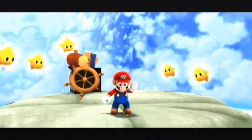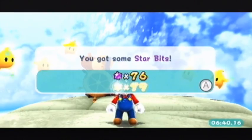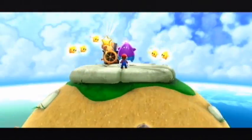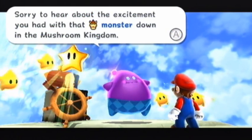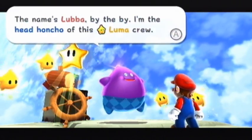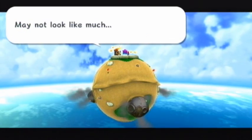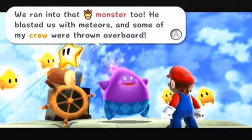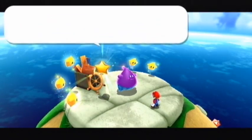Here we are — six minutes and forty seconds. We've got some Comet Medal, star bits, and coins. His name's Lubba, and that's the ship that Luma was referring to back at Princess Peach's castle. Deep space cold indeed.